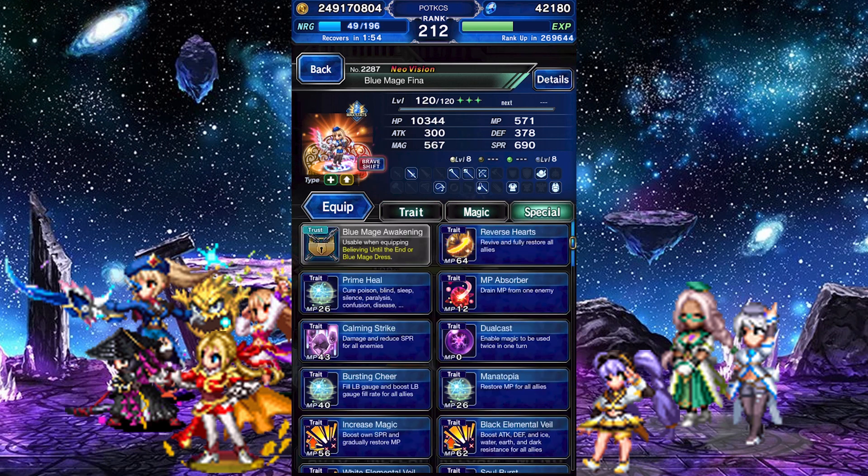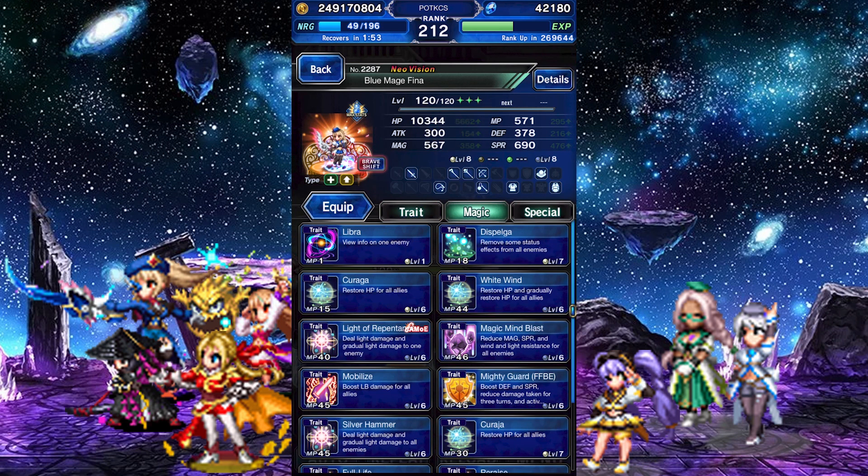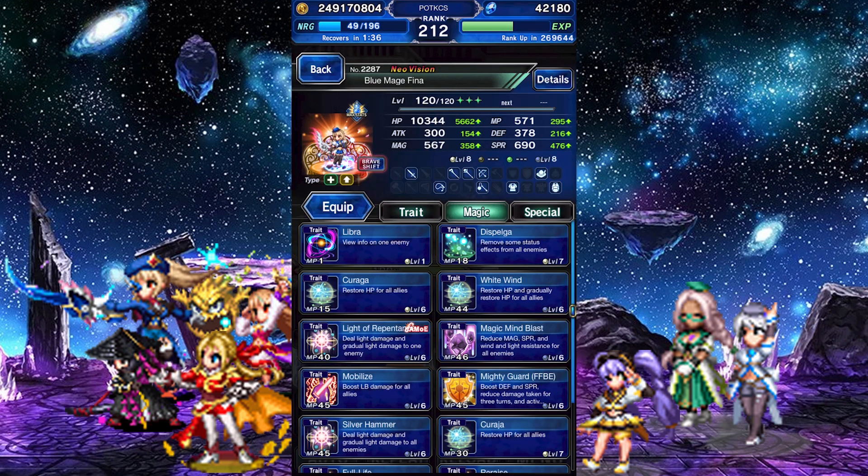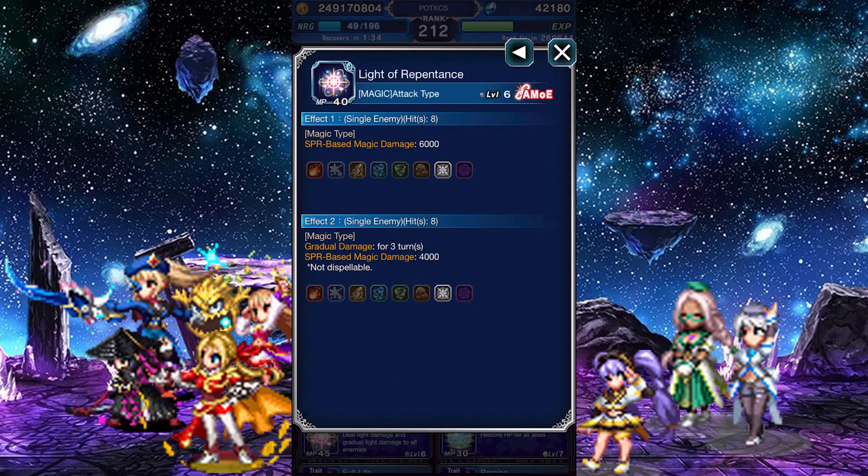Onto her active abilities. Her magic spells: Libra, Dispelga, and Kuraga are the basic white magic essentials, and then she also has blue magic from going through the story mode. You've got White Wind, which heals and grants an HP regen; Light of Repentance, which deals magic light damage that scales off her spirit and chains of absolute Mirror of Equity.